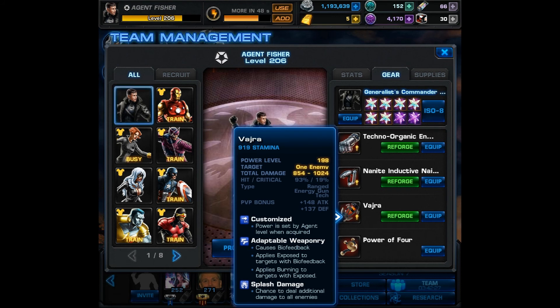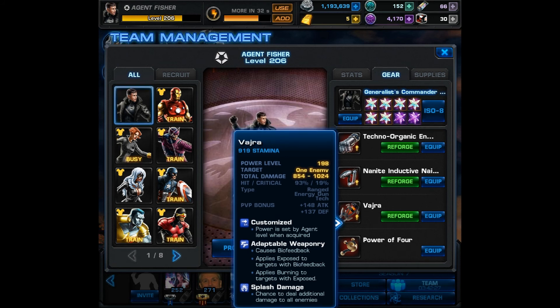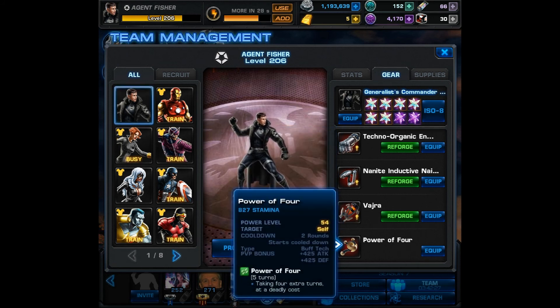Next we have an item from the current spec ops — that's Vajra. It has adaptable weaponry and splash damage, and it's a ranged energy gun tech. I thought it resembled a weapon that a robot or android would use, and it also provides me with a more current weapon that does some damage. Lastly, I have Power of 4 equipped. Power of 4 gives you four turns and then you essentially blow up — kind of like a robot pushing itself to the limits and then exploding. I know it could also mean a person, but for the purpose of this themed team, I think it works.